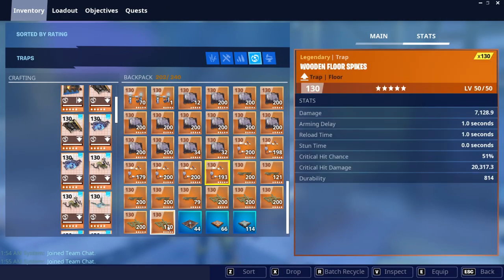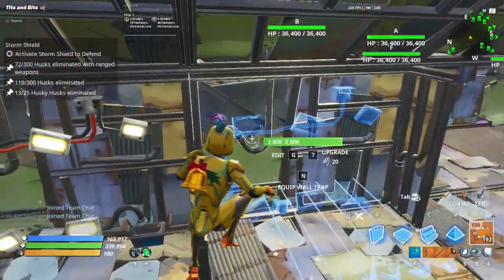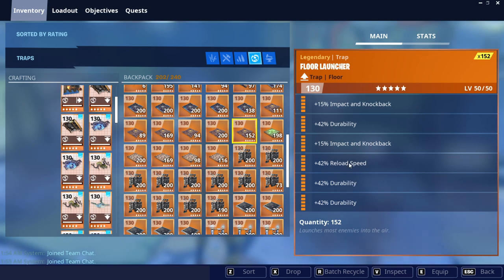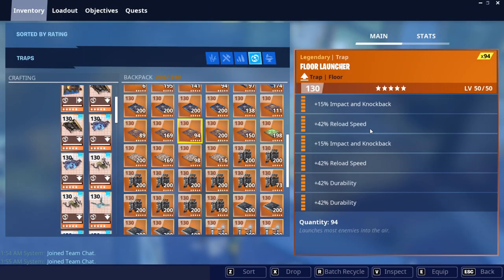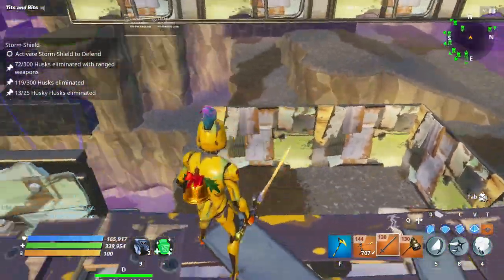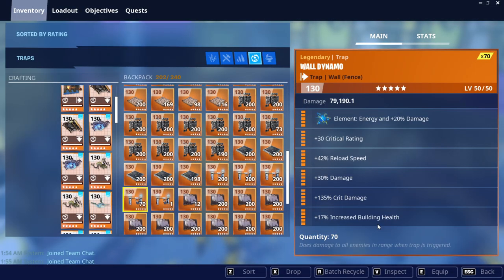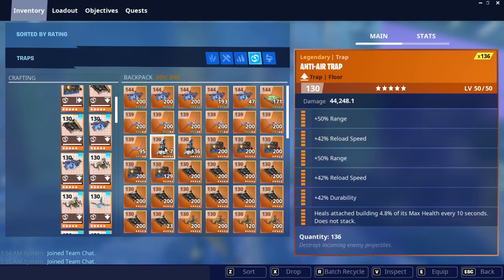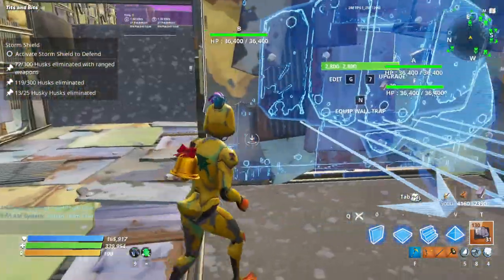Put one wooden floor spike right here. We're gonna use those stun time ones - one right here, here, and here. The four floor launchers are gonna be two impact, two or three durability, and one reload - one right here and one right here. Two reload, two impact, two durability - one right there. That should knock all the husks down there and they should want to walk the little tunnel. This small wall is gonna be a wall dynamo with healing attached: crit rating, crit damage, crit rating, crit damage, healing attached. This wall is gonna be a wall dart. This one is a wall launcher: two impact, two reload, two durability - one right here, one right here.